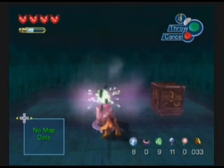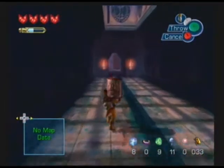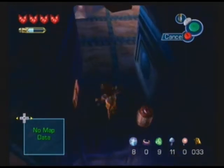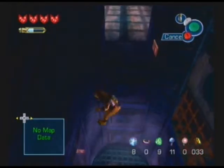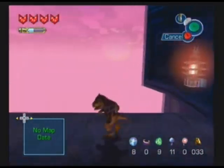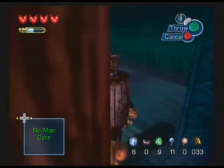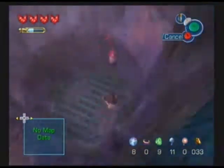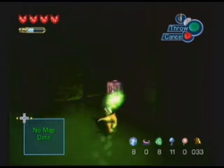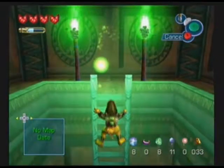Put on your Sharp Claw disguise, pick up this bomb, and run on over here. We're supposed to take the bomb and take it over here. Then we use the firefly to navigate through this dark corridor, find a crack in the wall, throw the bomb, and we're ready to go. And here we go — we're at the boss of Cloud Runners Fortress.